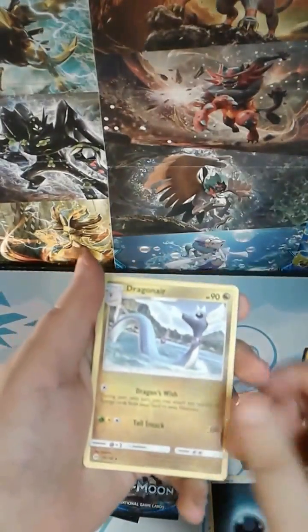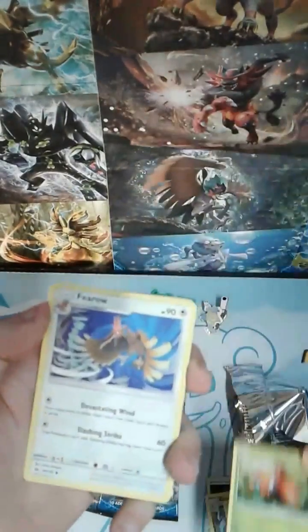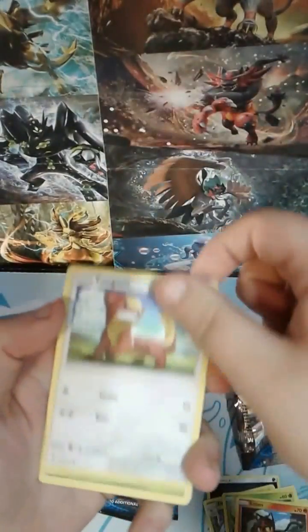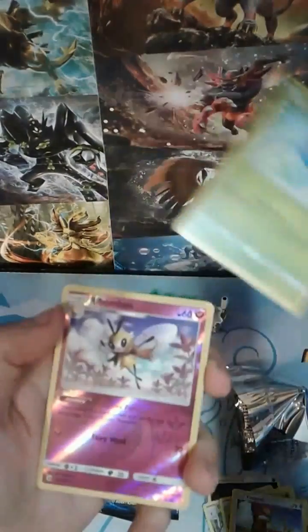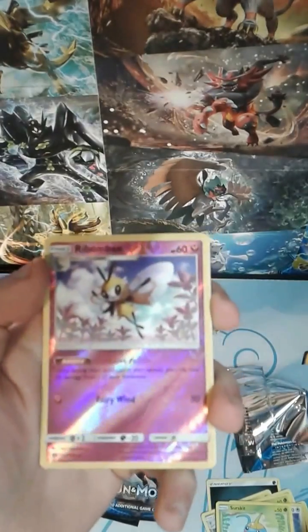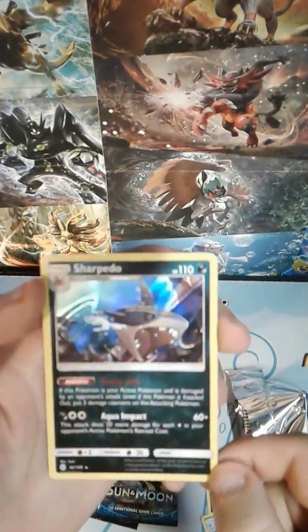We got Dark Energy, Dragonair, Poison Barb, Torcat, Paras, Pharaoh, Litten, Young Goose, Surskit, a Reverse Holo Rare Rabambi, and for our rare a Sharpedo — it's also a Holo Rare.